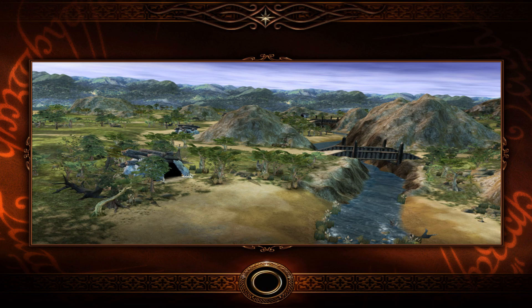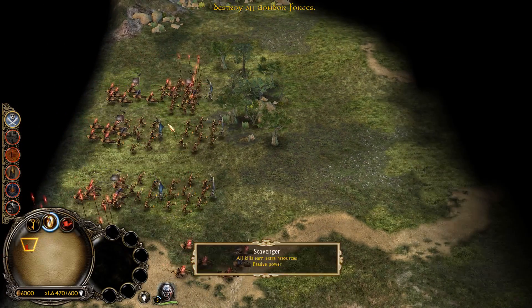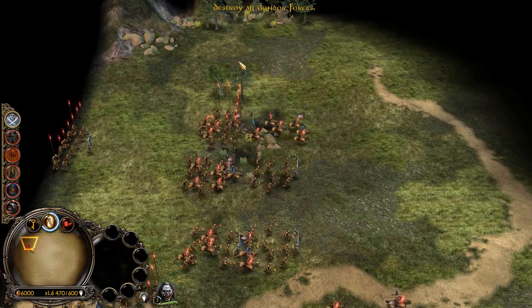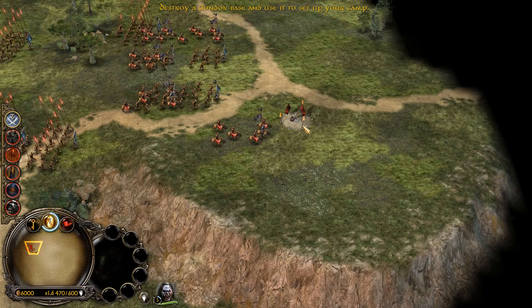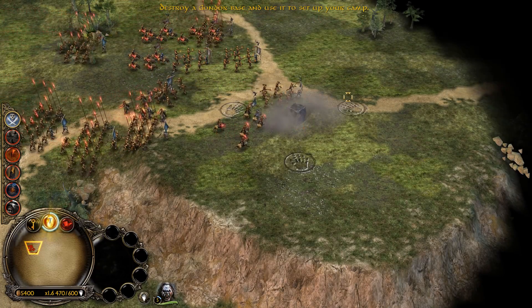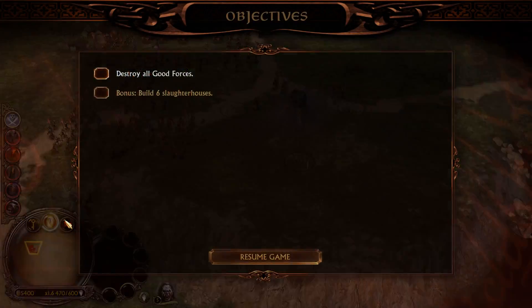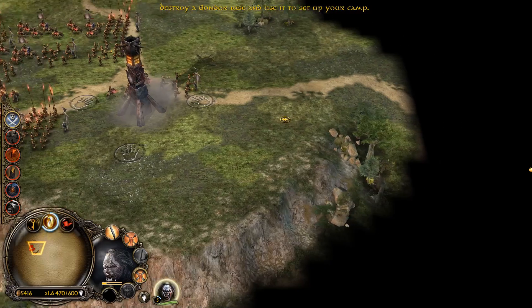Nice little bridges, some troll dens — we can see a nice mountain range in the back. So we're not against Rohan anymore; it's Gondor. The objective is to destroy a Gondor base and use it to set up your camp. We have bonus objectives too — six slaughterhouses. Interesting.